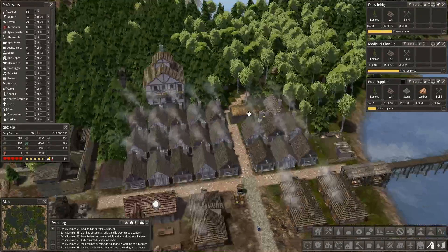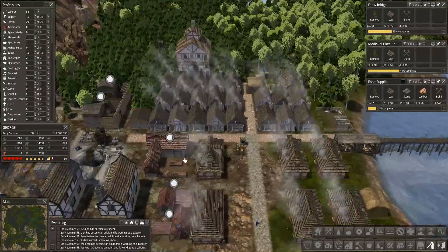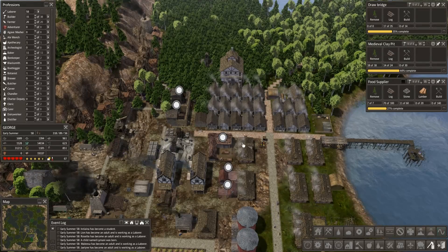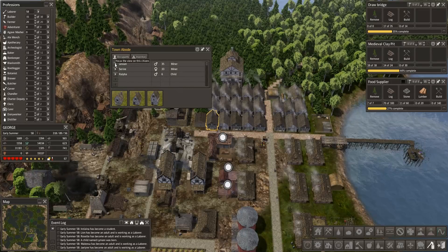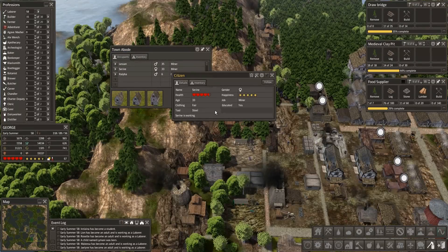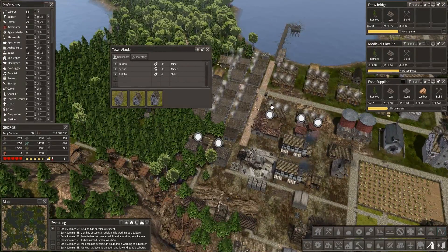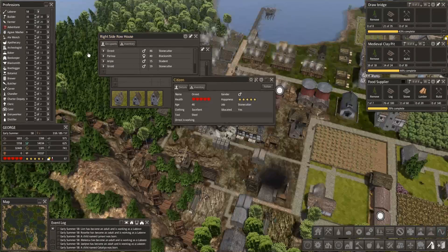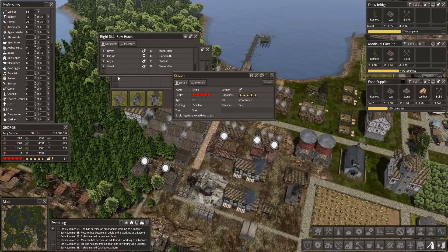I'm kind of liking the idea of the labor camp. I just want to redo it a little bit and get some of it out of the death zone over here. Lesson is not very happy. Serene is better. Let's pop over to this house here - we've got Orist, he's doing okay. Parissa, they're doing fine.